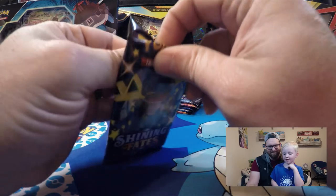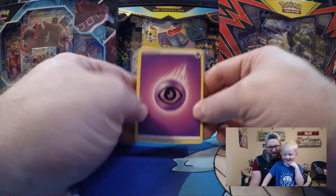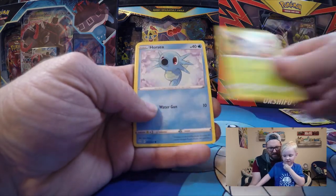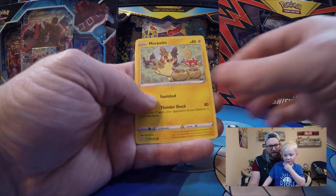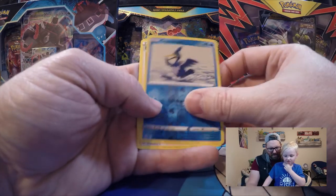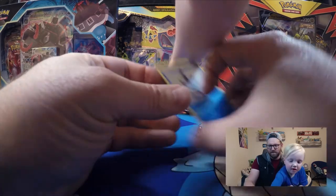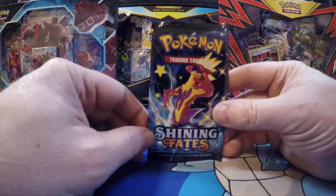Still no Charizard — maybe there's a Charizard in this one. We'll guess the energy — beef energy! Well, that's okay. Cramorant, Rusted Shield, Dartrix, Cubchoo, Yanma, Morpeko again. There's a reverse holo Cramorant. And Boss's Orders — that's Lysander! He's kind of a bad guy, isn't he? We can't remember his name right now.